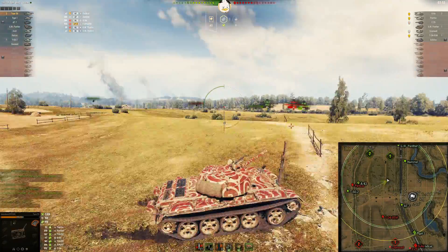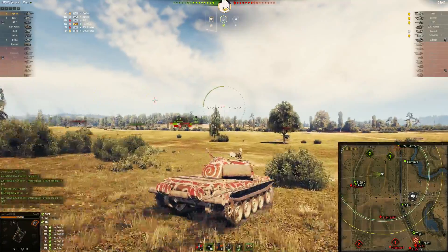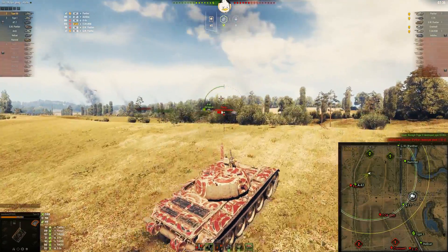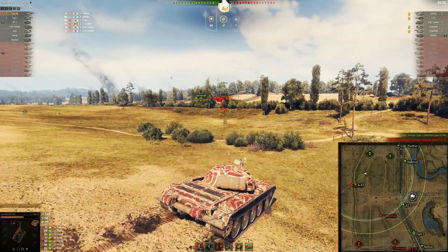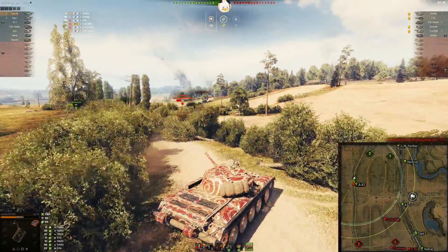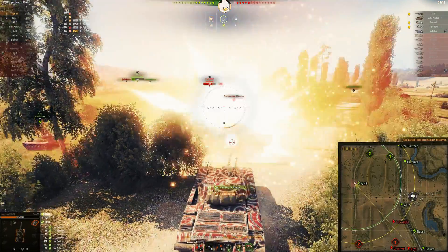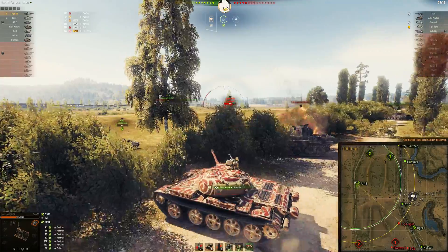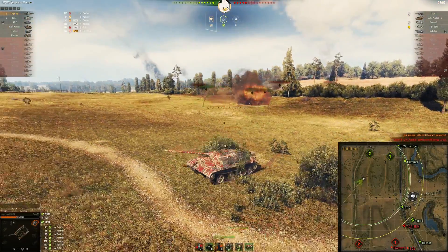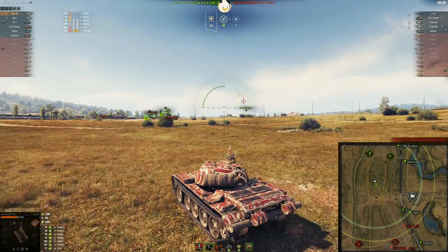Now I gotta get over here and help the A-43 and the T-50-2. I don't want to pop up and have that T-34-85 shoot at me. The A-43 is taking it from the Panther. T-50-2 is down from the Panther. I wish the T-50-2 and the Type 59 had a little more speed. Just totally missed that guy — he's already got him. I'll give him a little shove, take his track. Now he's down. Hit the A-43. Never stick around and admire your handiwork — always move.